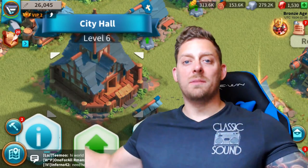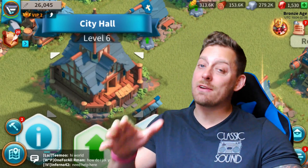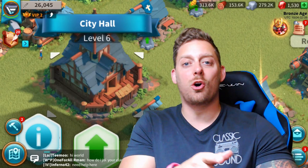What is up my friends? My name is Echo and today we're back in Rise of Civilizations hanging out at City Hall Level 6. I'm going to share with you guys some of the things that you're going to want to do at City Hall Level 6, things you're going to want to build, and then just have some fun. Let's go take a look.